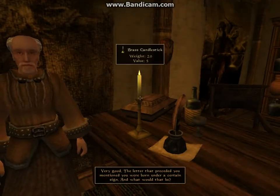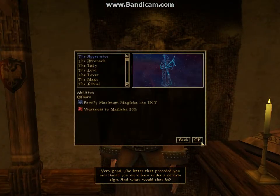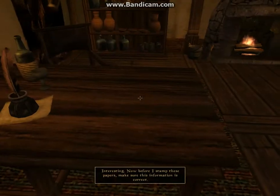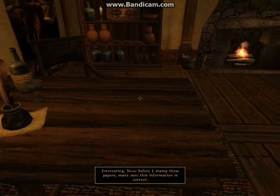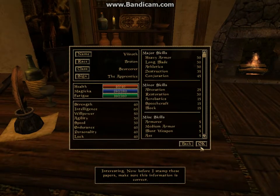Now this is where we choose our apprentice, which is why we chose Breton. Because Bretons have a resistance to Magicka and as an apprentice you're weak to Magicka, so it just cancels each other out and you get a 1.5x bonus to your intelligence - a little magic based on your intelligence.